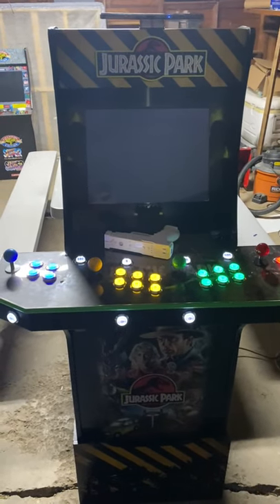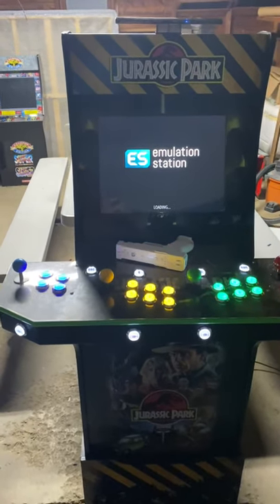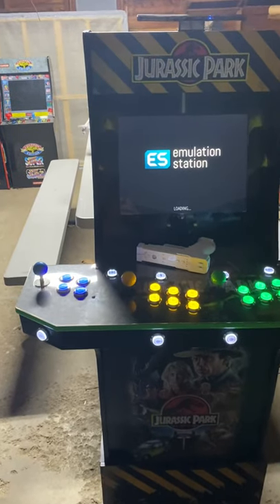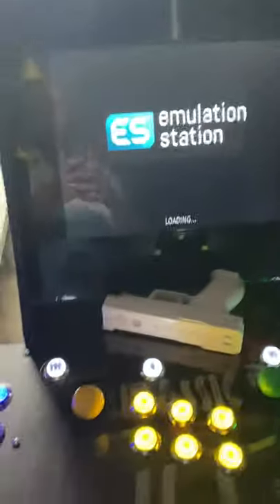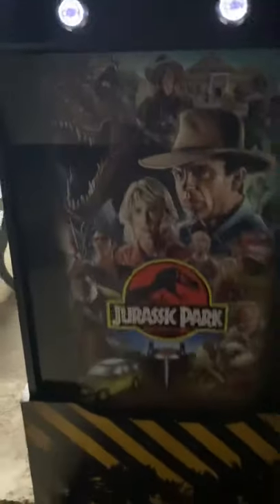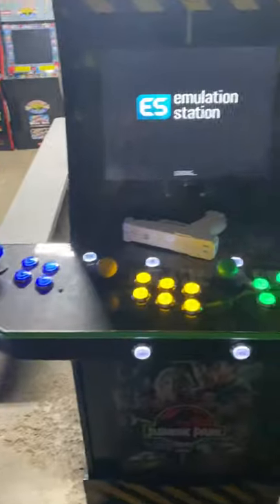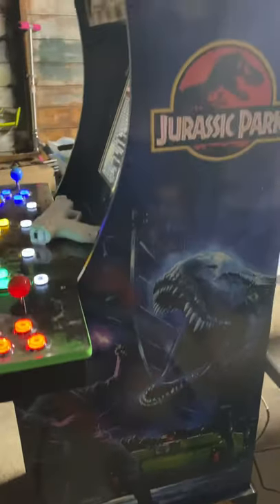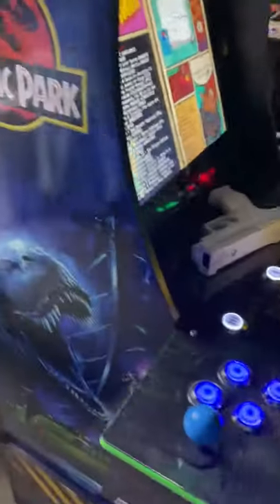What is up YouTube, you got Lizard Style Retro Lizard coming here with another mod. Today we have a Teenage Mutant Ninja Turtle cabinet with a custom Jurassic Park graphic on it — it's the four-player with the light gun. The game system is loading up right now. These graphics are gorgeous; they were done by ArcadeGraphics.com — highly recommend them. I have more graphics from them coming.